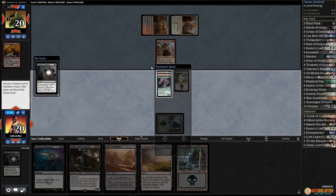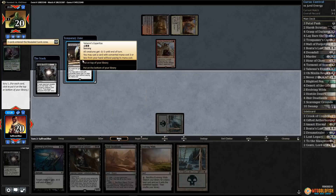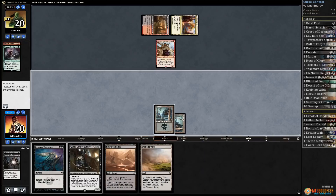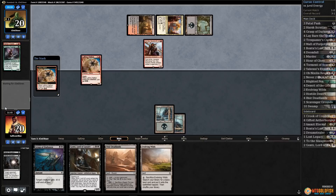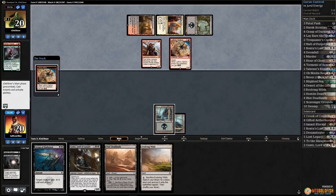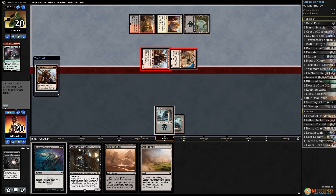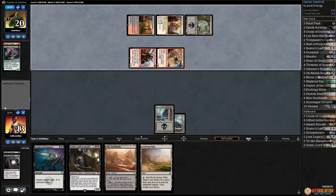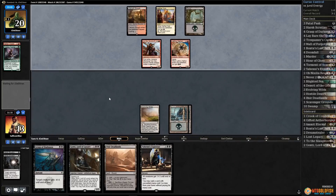I think we take one hit from Glorybringer. Harsh Scrutiny — get rid of Tireless Tracker. Keep Yahenni's Expertise, play a Swamp, pass the turn. Opponent plays Aetherworks Marvel, gets some energy, hits us for a lot — down to 13. That seven damage is a big number. Play Evolving Wilds, pass the turn.